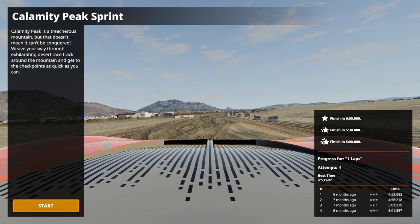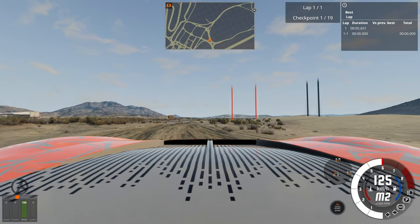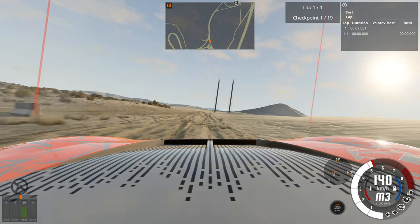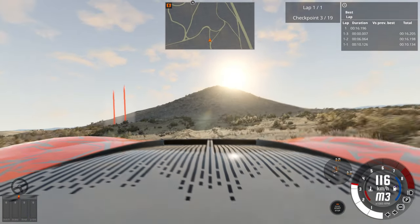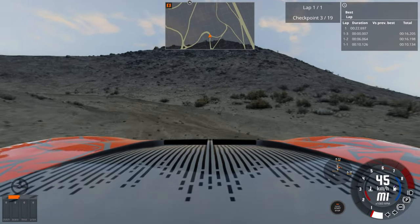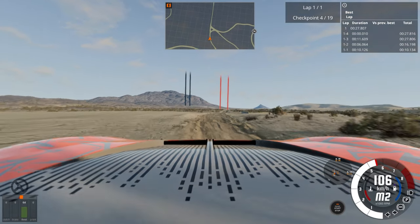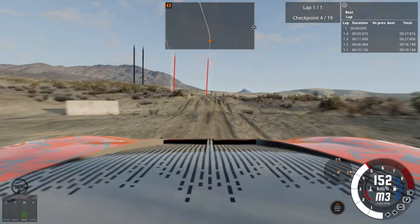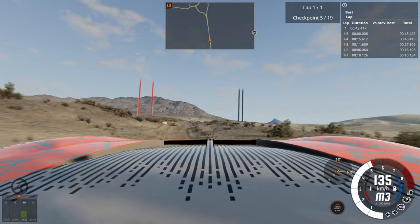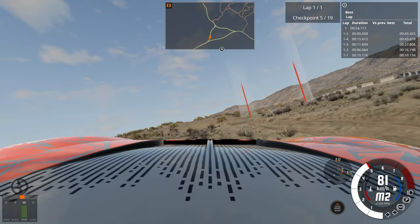Now we're heading to the main event — Calamity Peak Sprint. Starting in first obviously, and around 80-90-100 we're going to short shift into second. This is a nice flat area but we still want headroom in the rev range to manage the bumps. Short shift into third — you want the wheels to spin up whenever they leave the ground. In off-road racing the wheels can leave the ground virtually at any time. I only hit the brakes as we hit the ground, not while in the air. Use first gear to spin the rear wheels and get the back to kick out and lose traction around tight sections — you don't want to roll the car.